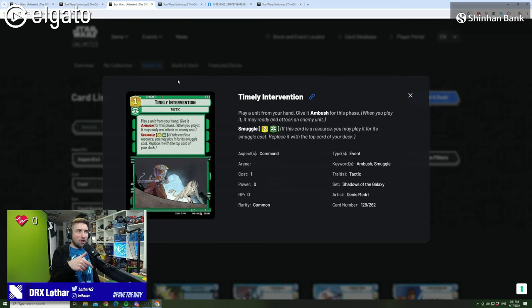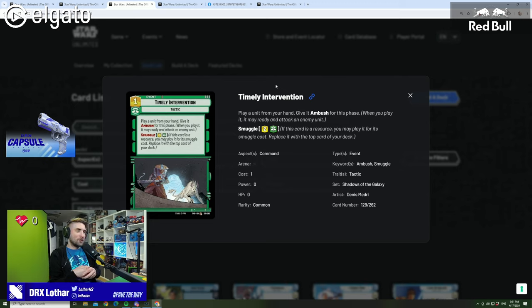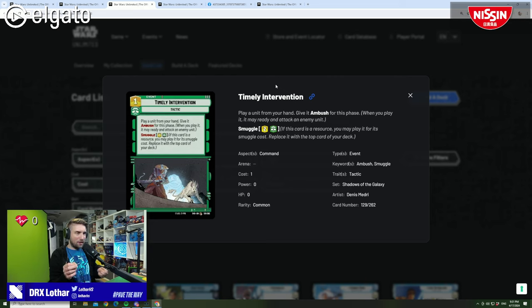Now we get into cards that are really exciting. The next two I'm going to talk about are, I would say, a little bit scary. This is like another ECL but in the form of a smuggle card. For 1 resource you can play a unit and give it ambush — to any unit. This has no restriction whatsoever. It can be a ground unit, a space unit, it can cost 1, it can cost 10 — it doesn't matter. You can give it ambush. That itself is incredibly, incredibly powerful.